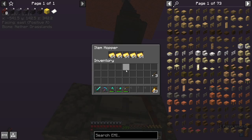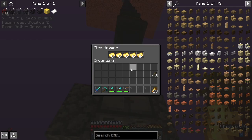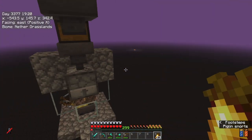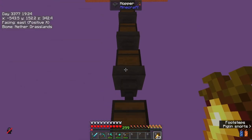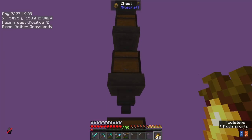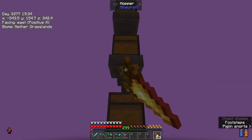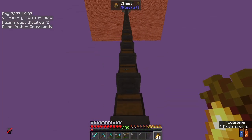Because it does have a little problem — this redstone torch powers this hopper, so every now and again this will stop working. Unless this is continuously going, it will stop working. And if I run out of gold, it will stop working. It is continuously running — that's just because I'm loading the chunks, which is cool. But this is full, this is quite full.